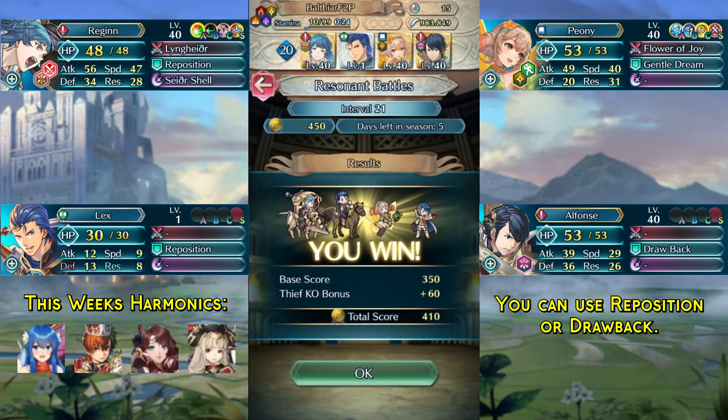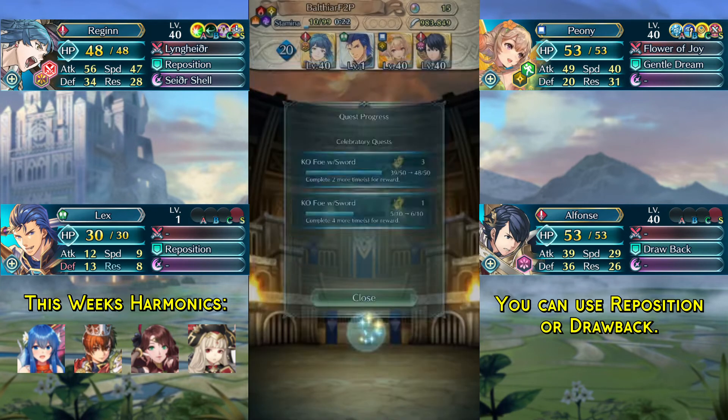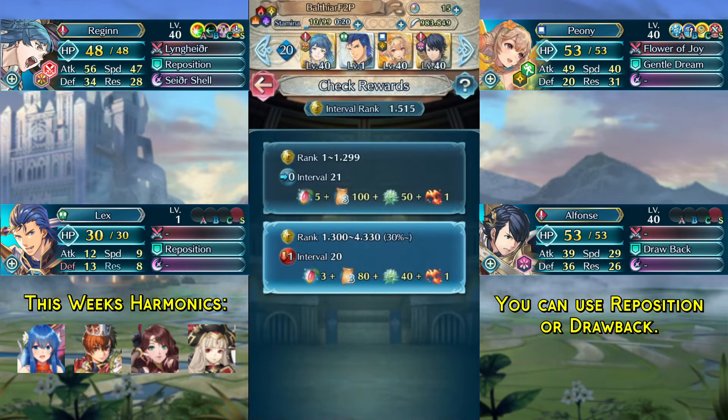Also quite important this week: you will require at least one merge on your harmonic hero to stay in Interval 21. I don't have any merges this week, so I can't prevent myself from dropping down. I also can't confirm whether you need one merge or two, but I would assume one merge is sufficient.